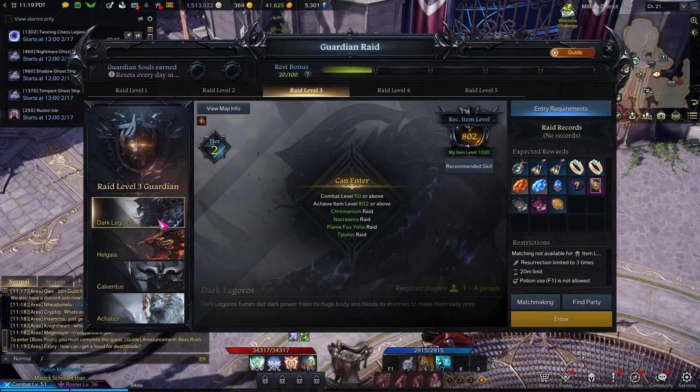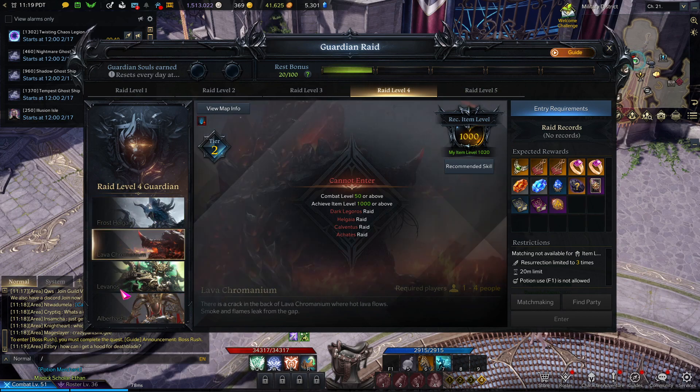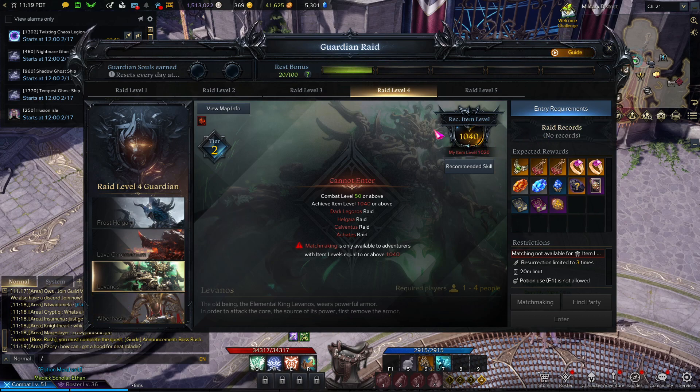Next thing is guardian raids. In my opinion, don't harvest the souls of the new guardian raids until it's at your item level. For example, I'd be harvesting all the souls to get to 1000, and maybe today I'll be 1040, so I'll harvest there and then just do this one and harvest the souls twice on this one.